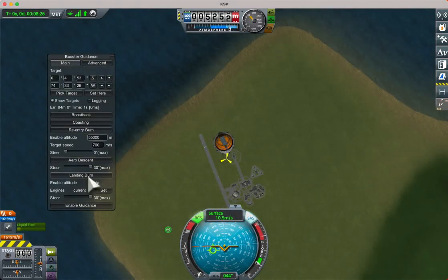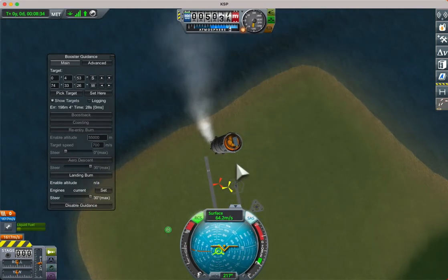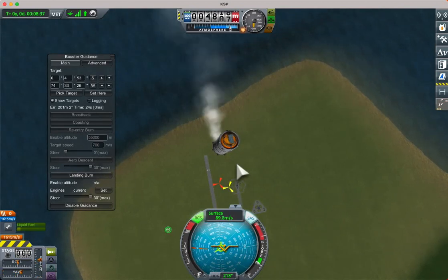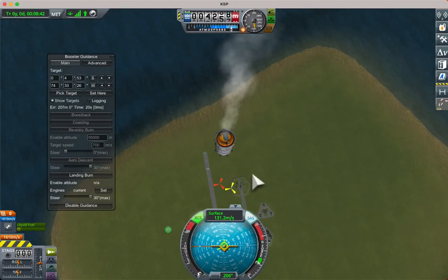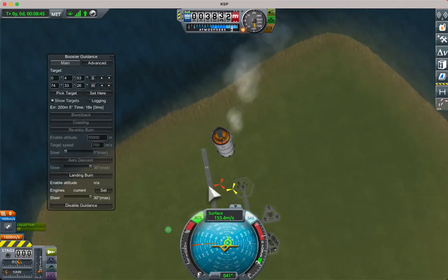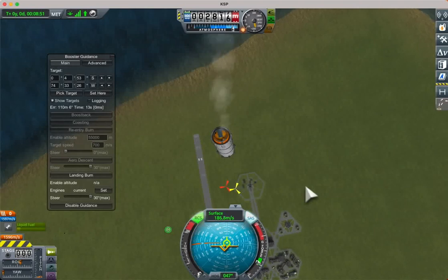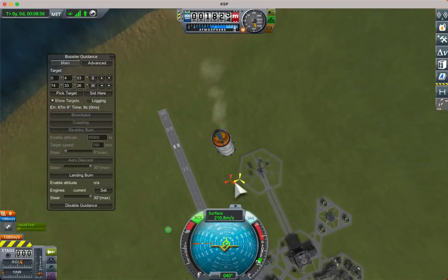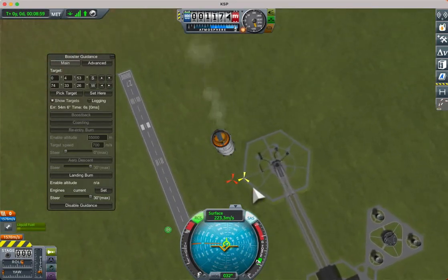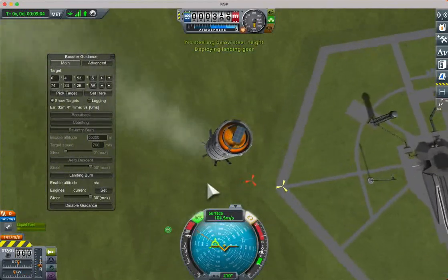We can enable the landing burn — it doesn't necessarily mean it will use much engine thrust, but it will ignite the engine and use the minimum thrust it can. Initially it tries to aim towards the target and steer with thrust. Now it's going faster, so it's steering aerodynamically — pointing its rear end at the target to bring it towards the landing site. Now it's slowed enough again, so it's going to point towards the target with thrust.